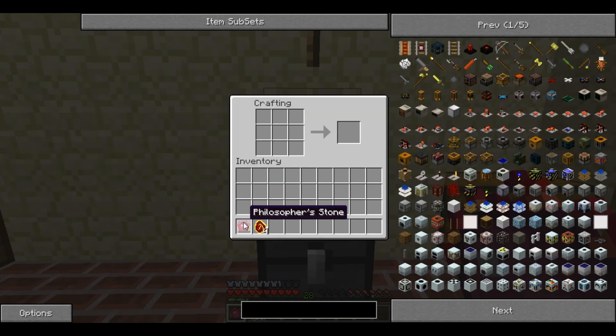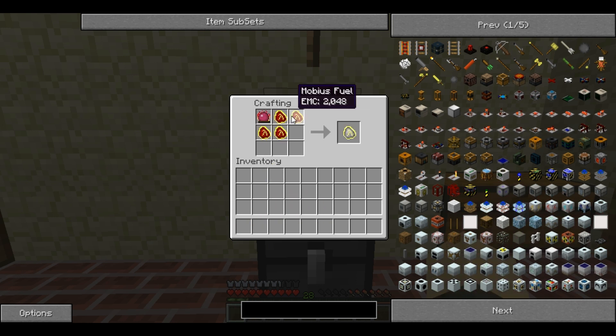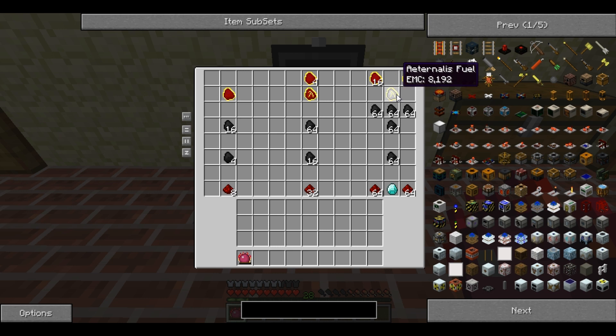And finally there is Atenalis Fuel, made by combining a Philosopher's Stone and 4 Mobius Fuel. Atenalis Fuel is worth 8192 EMC. This makes it equal to 4 Mobius Fuel, 16 Alchemy Coal, 64 Coal, 256 Charcoal, 128 Redstone, or a single Diamond.